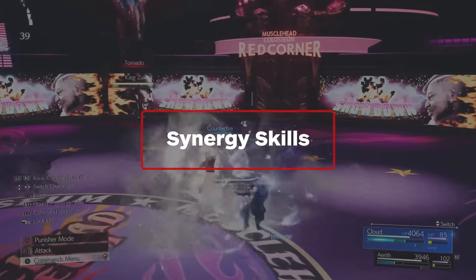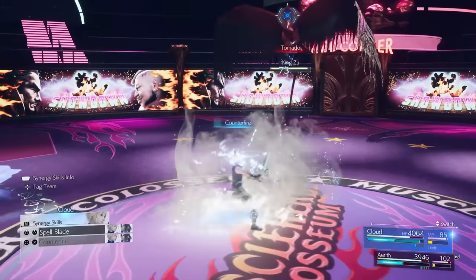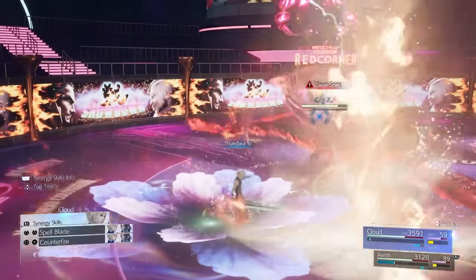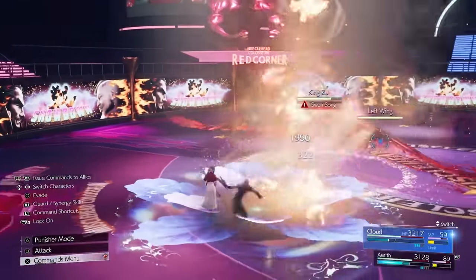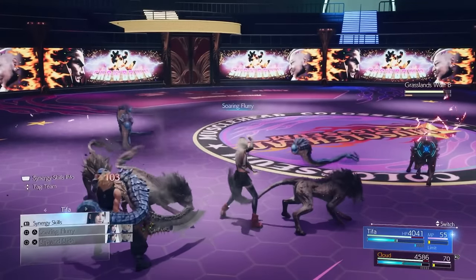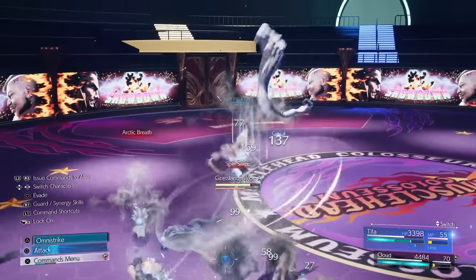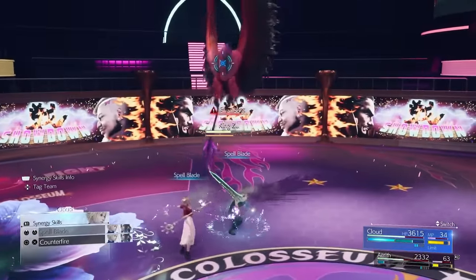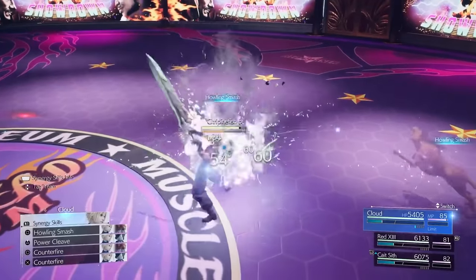Next up, there are synergy skills. There are a couple of key things to understand about synergy skills. First, they don't require any sort of resource in order to use, just that both characters involved with the skill are in the active party and aren't tied up in some sort of animation, or aren't literally tied up by some sort of binding effect. If they are, the other character will wait for a bit for the restricted character to get freed up, and then continue on with the skill, or they'll just drop it and return to an idle position. Second, they build ATB for both characters simultaneously. This is probably the most useful part of these skills, and why you'll want to try to incorporate them into your combat.